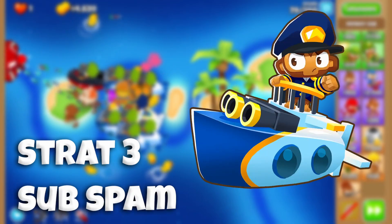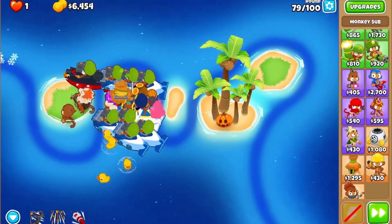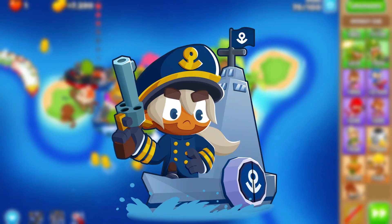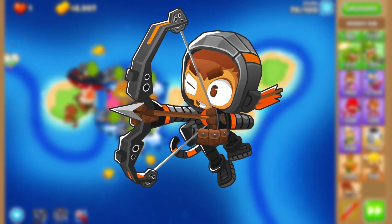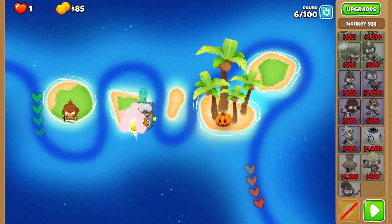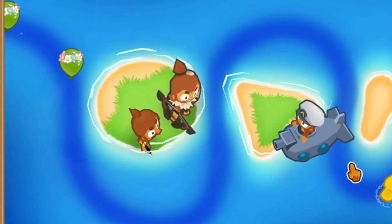Strat 3: Sub Spam. Sub Commander is an amazing all-round tower that scales into the late game, so let's make good use of it here. Brickell would be a better hero for a strategy like this, but it works well with anything, so we're using Quincy once more. Start by placing down a dart and a sub — place the dart up front and the sub a bit further back. Save up to Quincy, son of Quincy.